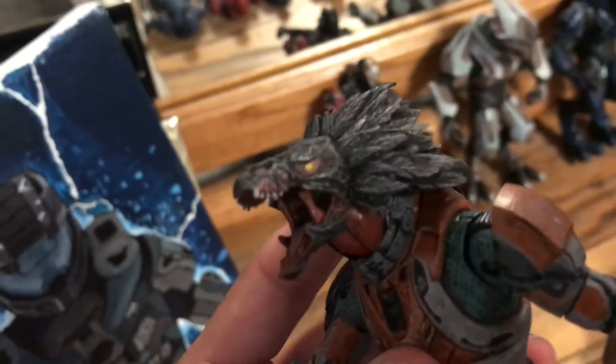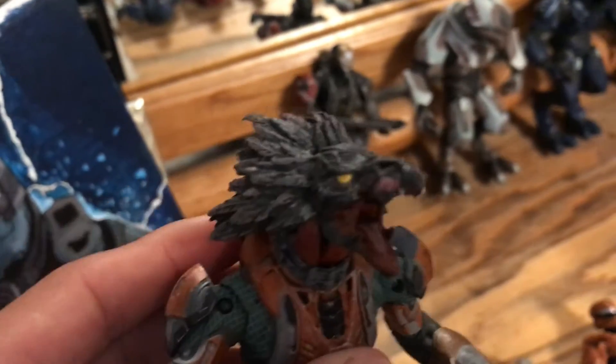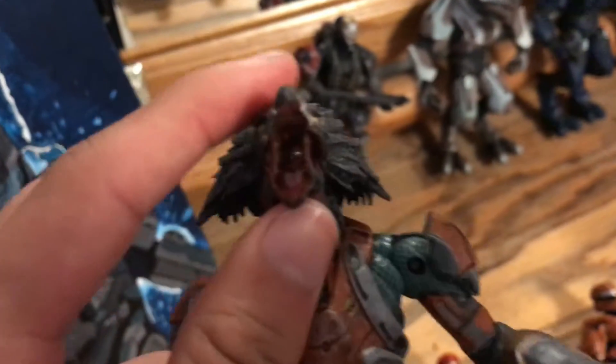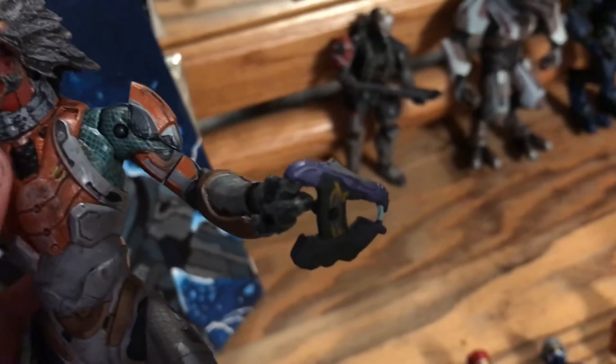That part falls off. The helmet can also come off, which is pretty cool, so you can see his face. They put a lot of detail in this action figure — I actually really like it. But his mouth cannot go up and down, so it's just staying open like that the whole time. And it came with a Plasma Pistol.